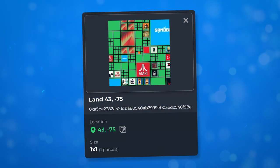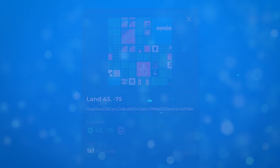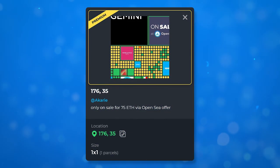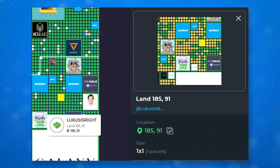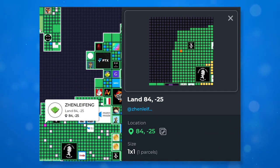All lands in the Sandbox metaverse can be divided into several types: common parcels, estates, and premium lands. Common land plots are small-sized lands with average characteristics and functionality. The owner of such a plot can edit the landscape and create various game modes. This type of land is enough for a comfortable gaming experience.